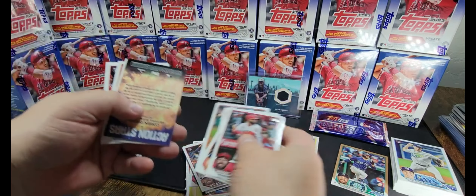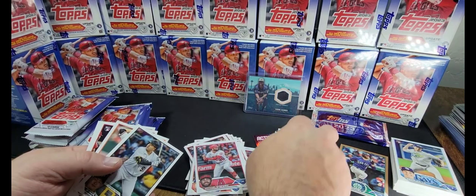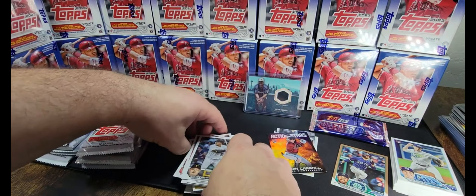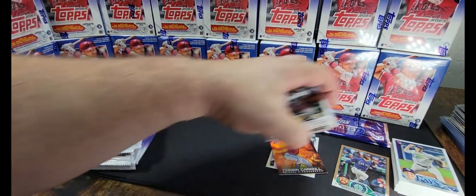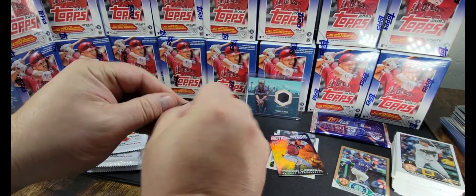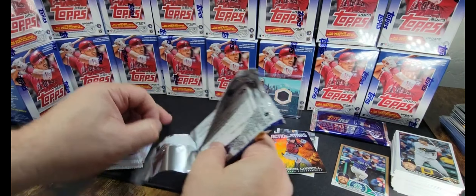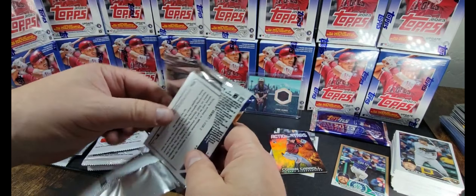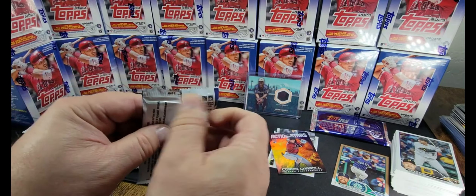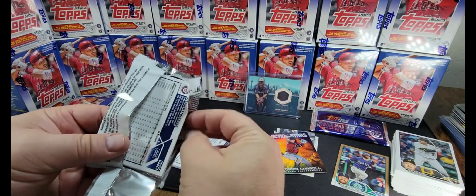Most people aren't too excited about just opening base cards. Action Stars — Corbin Carroll, we'll take it. Get you off to your friends over there. Hey, if you're watching the video and you got some cool cards, throw it in the comments. I love reading the comments — I think I've responded to every comment anyone's ever sent me. If I've missed you, I'm sorry.